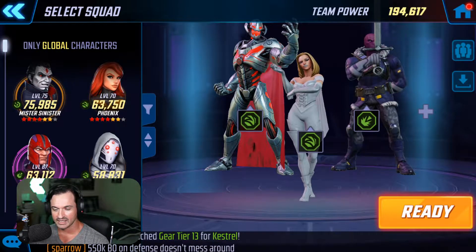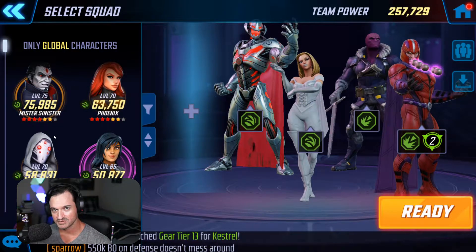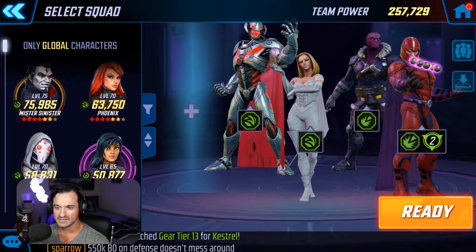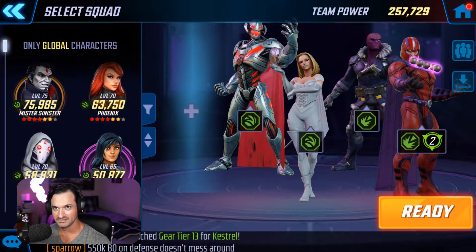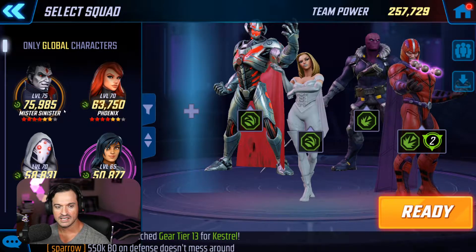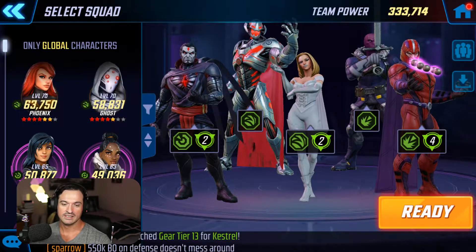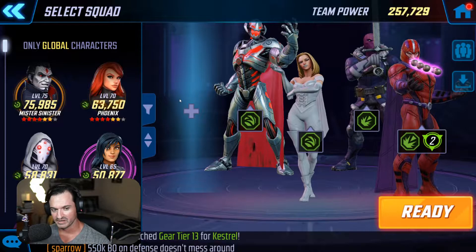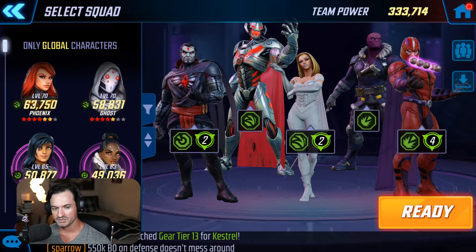On one side I'll put Magneto, primarily because of the blind he applies with his ultimate — that's really important. And in the last spot, I'll put Mr. Sinister. He's got the clone ability, and he's going to heal. He's a very strong character in my roster — level 75, 6 stars, 4 red stars. That's the composition I'm currently using.